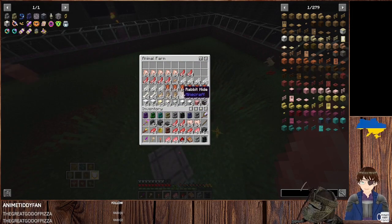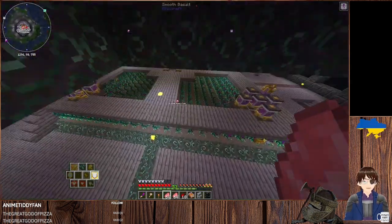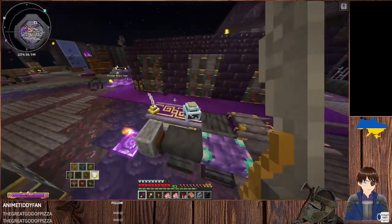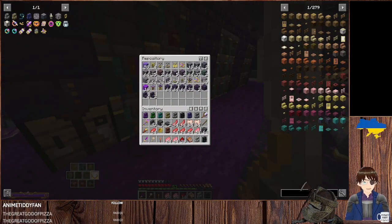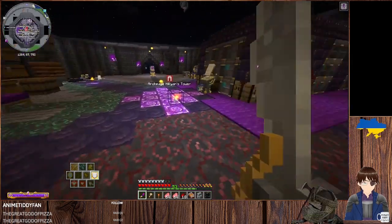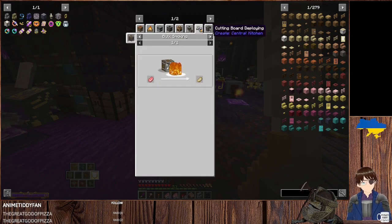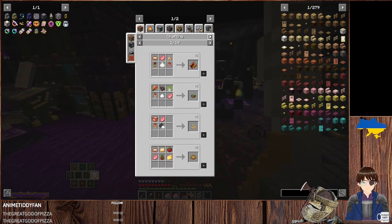We've got 43 rabbit's feet — I probably should put something in to spread all of that out more. Let me see if I have spare repositories; if I put more of those next to them they should overflow into there. The question is what do I do with all of this — do I just chuck it, sell it? Chat says sell it to Pika.